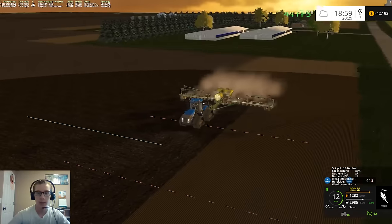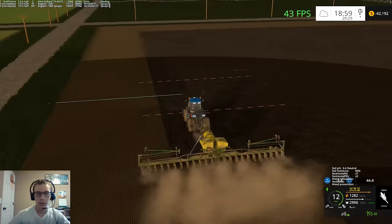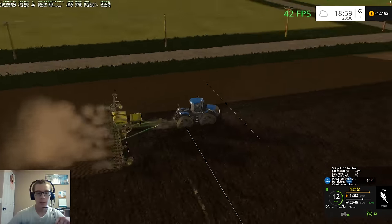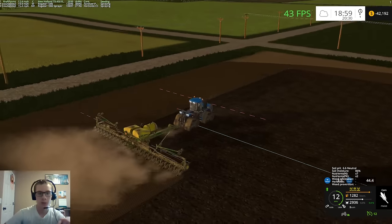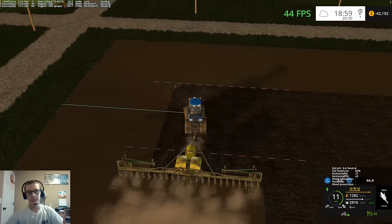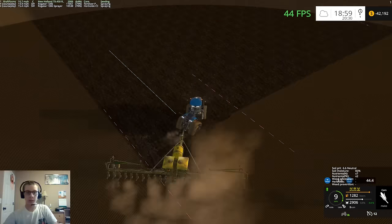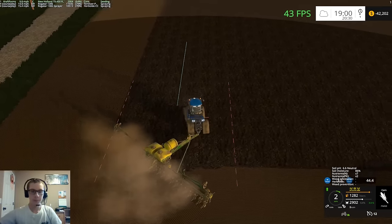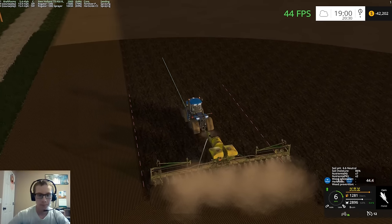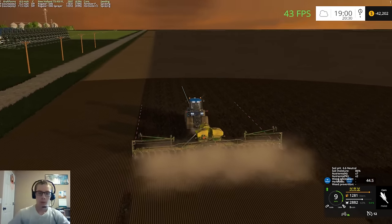This won't be as much of a headland as that side, but that's alright. It doesn't need to be a super huge headland because there's nothing here that will hit. There are power lines but those are on the opposite side of the road, so we'll have plenty of room to turn around. Let's see if we can make this without missing too much. Not too bad.